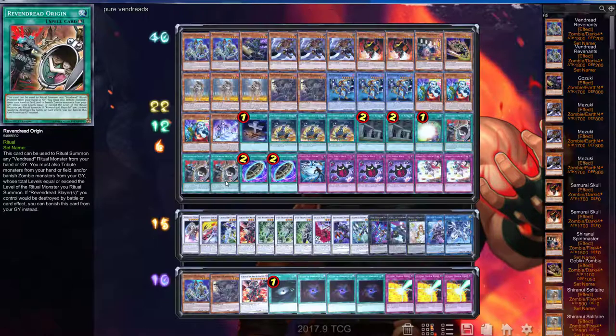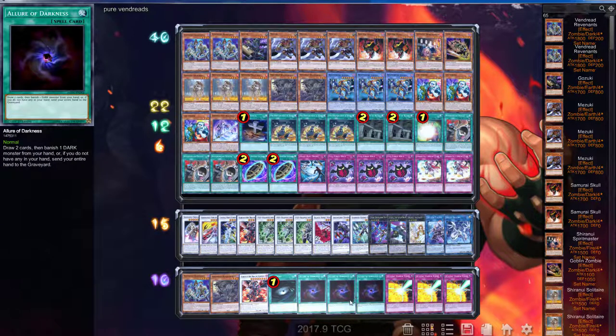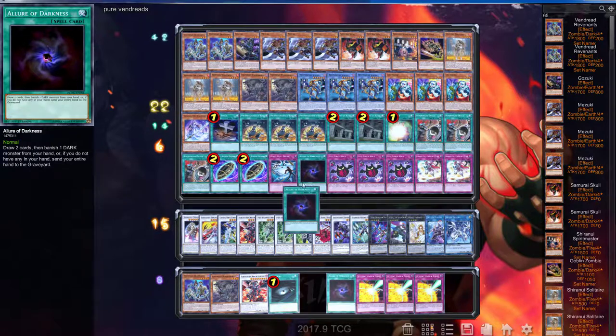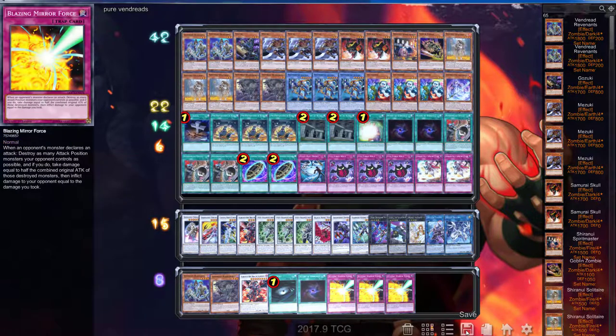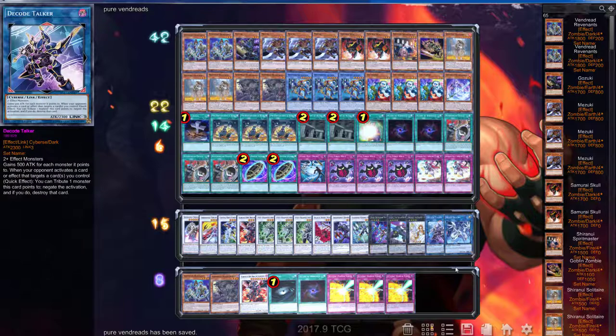We are back with the deck profile, and not really too much has changed except I took out a Hanhold and the Allures because I wanted to bring it to 40 cards. We can easily put those back in for next time. We added the second Burial and the second Pre-Prep, so let's see how busted this deck can actually get. Thank you guys for watching — I hope you enjoyed the video. If you have any suggestions on how to change the deck, leave those down in the comments below.